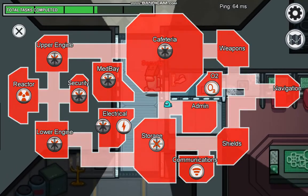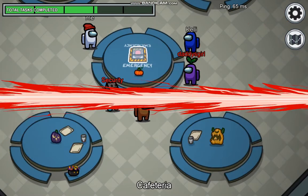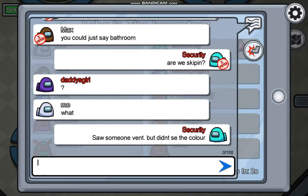What you can also do is, when you get a couple of good kills but you don't want anyone to find the bodies, you can delete them by calling an emergency meeting. Whenever a meeting is called or a body is reported, all other bodies disappear. You can call a meeting and say something like, 'I saw someone vent but didn't see the killer.' That way, nobody gets sus.